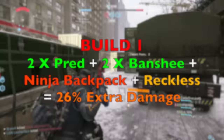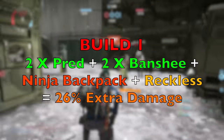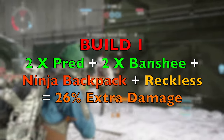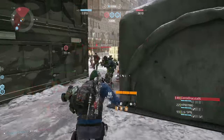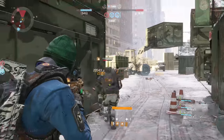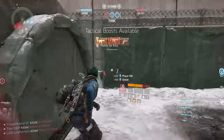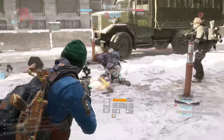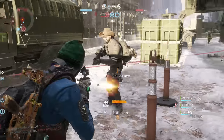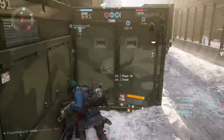Let's talk about the first combination: two Predator, two Banshee, one Ninja backpack, and Reckless. This yields 26% extra damage. This combination is extremely strong and looks good on paper, however the damage from Banshee depends upon enemies being out of cover. Also, having Reckless as your chest piece increases incoming damage by 10%, so unless you really know how to dodge bullets you are going to be extremely vulnerable. I will put this build as my third choice.